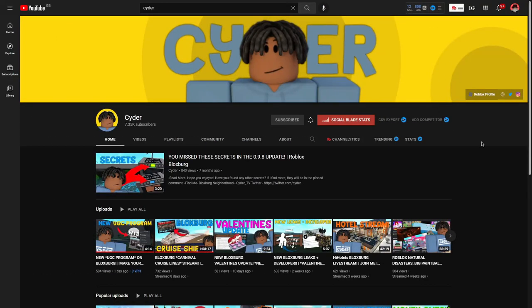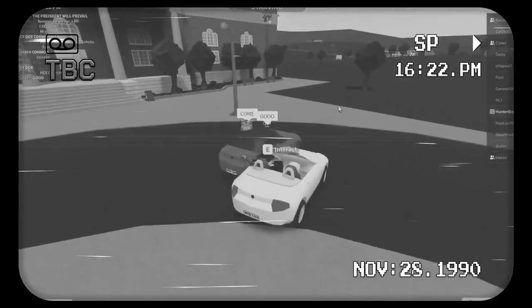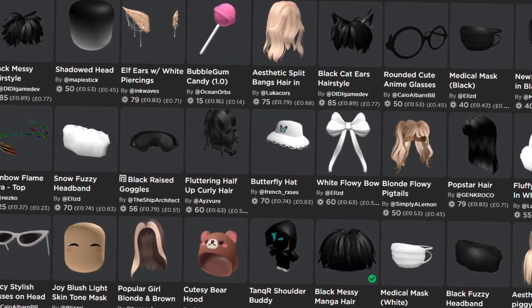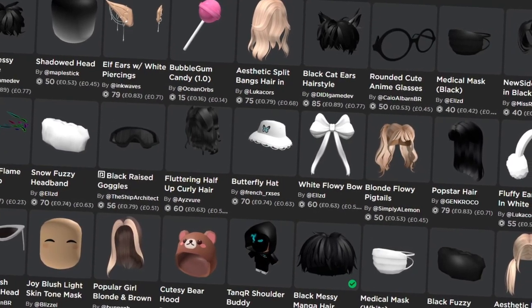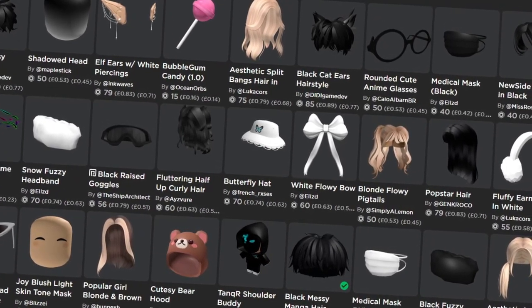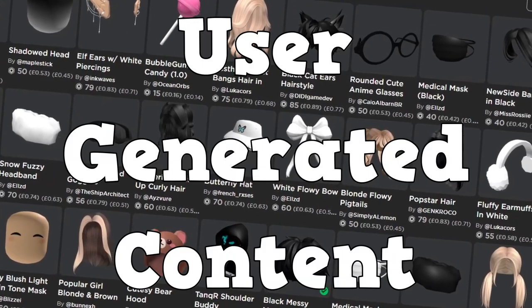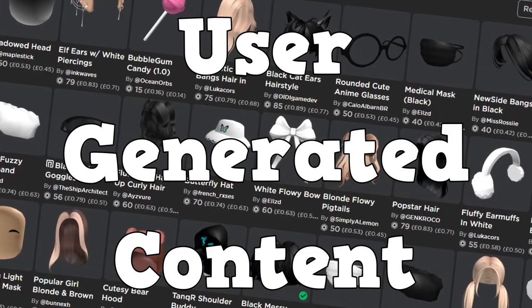My friend Cider figured out that Blocksburg is going to be having a huge update very soon. Blocksburg is going to be adding its very own UGC program. UGC stands for user generated content, and basically if you get accepted into the program you can upload models and items and people can buy them and wear them on their avatar.